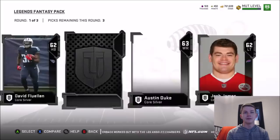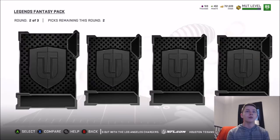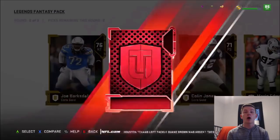Let's see if we can get a gold. Unfortunately no, so we're just going to take the silver players. Round number two, we get some golds — possibly elite. Joe Barksdale, Desmond Southward. Please let me get an elite in round two. Elite — we got one! 85 Carson Wentz! Wentz is a really good pull because he has a power-up card — a very, very good pull. We'll take 76 Joe Barksdale.